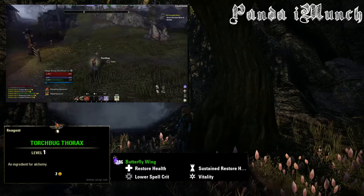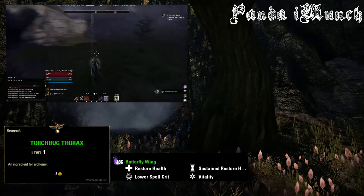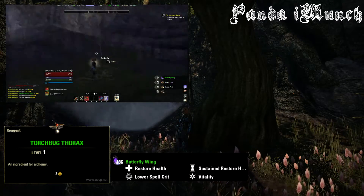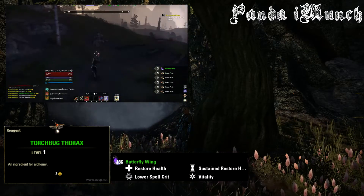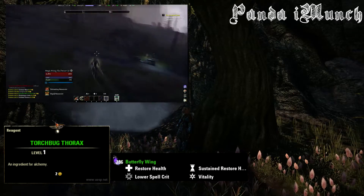But this one place in the Daggerfall Covenant in Rivenspire, specifically in this one area, there's this huge swath of green land and there's just butterflies and Torch Bugs everywhere. If you just go up and down the peninsula a little bit, you'll find a ton of Butterfly Wings and Torch Bugs.